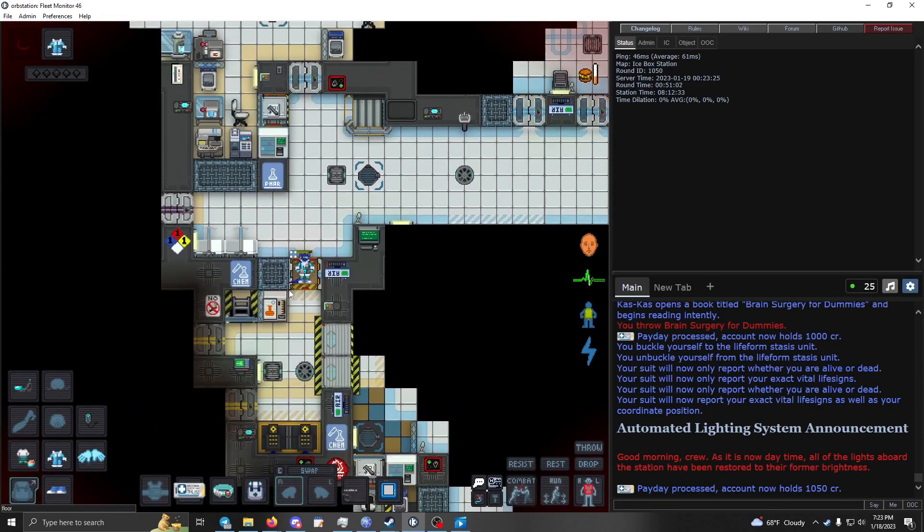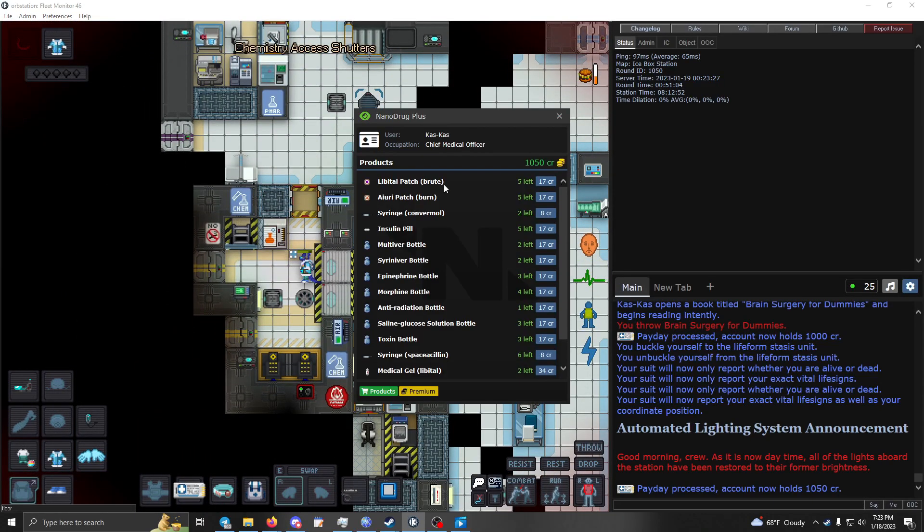Let's quickly cover the vending machines. The nanomed dispensers have some good stuff — burn patches, brute patches, inaprovaline, and insulin pills. We don't see insulin much because diabetes mechanics aren't really active on this server, but if someone's having a sugar overdose give them one of those.